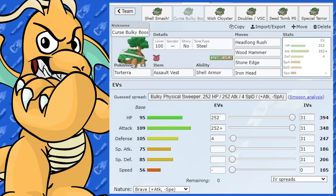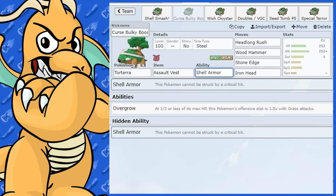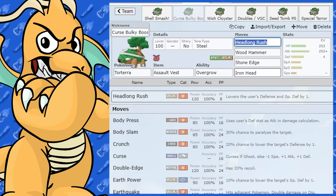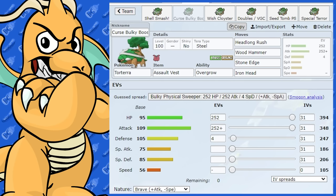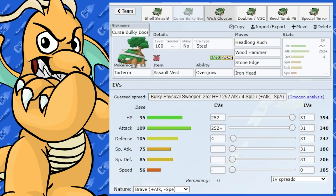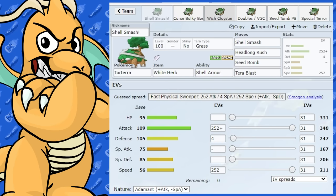With Assault Vest you take Special hits a little bit better. You might even want Overgrow with Wood Hammer — that could be interesting. But that's an older-style Torterra set with Choice Band, before it got Shell Smash, so I don't think you'll be wanting to run that over Shell Smash.